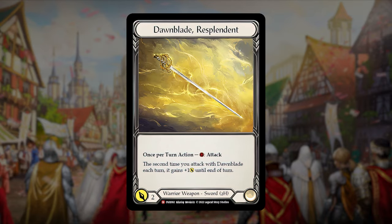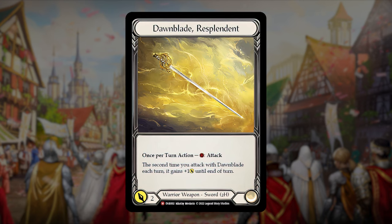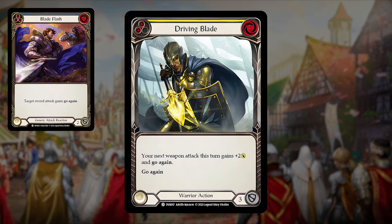This hero is a master of close combat and the main force of this deck is her weapon – Downblade Resplendor. The main strategy of this deck is to attack with the sword twice in one turn. Now we are going to look at the cards that help do a lot of damage. They are Blade Flash and Driving Blade.